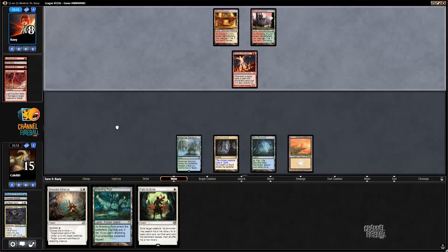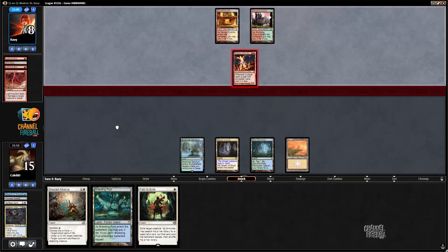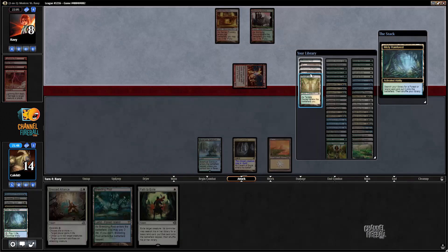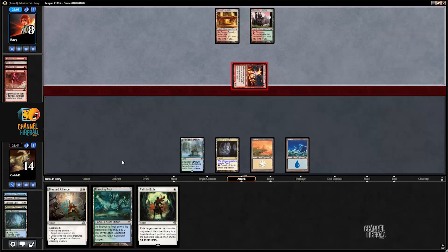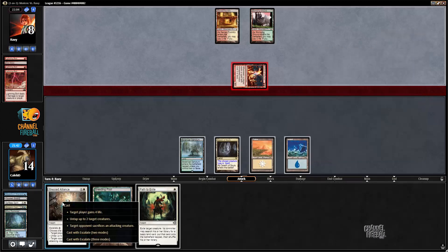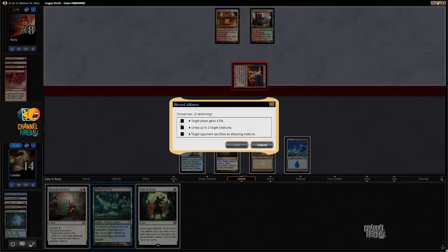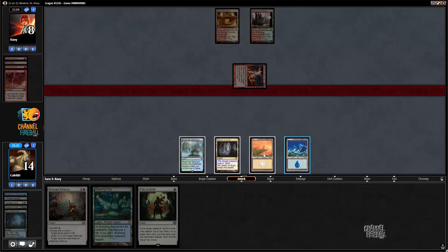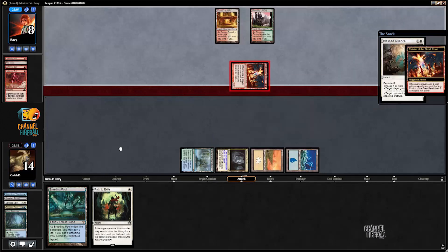We still have a good one here. Companies are the best draw for sure. Let's grab an Island. Eidolon does trigger even though I paid two for escalate, because escalate doesn't change the casting cost of the card.